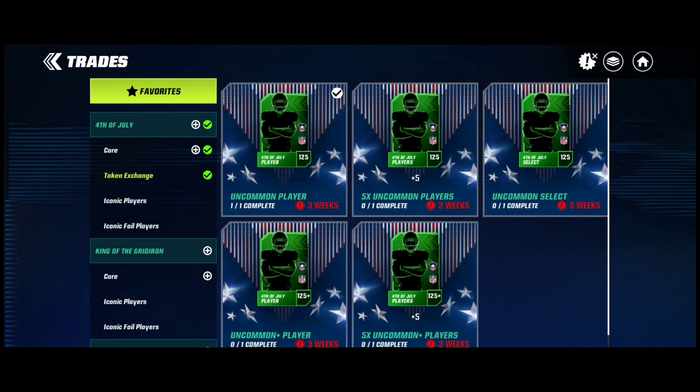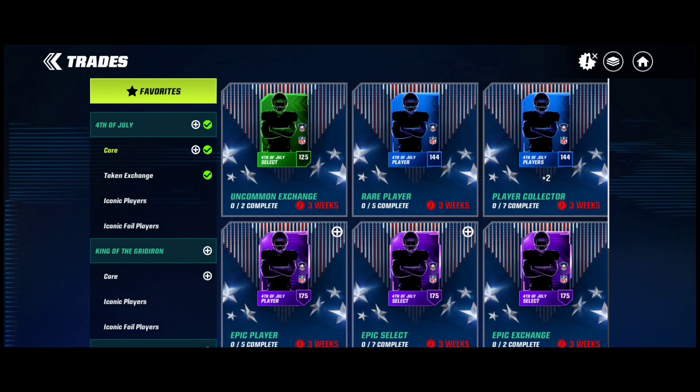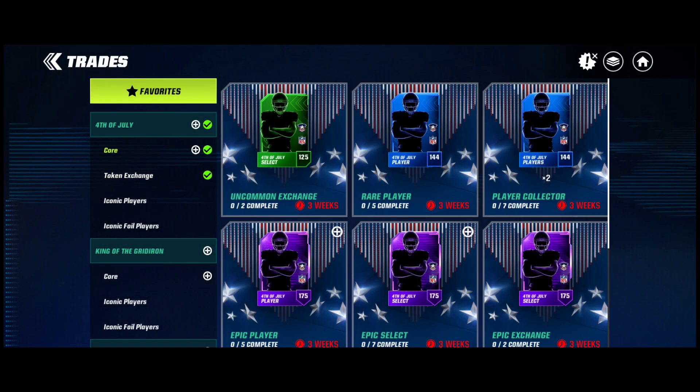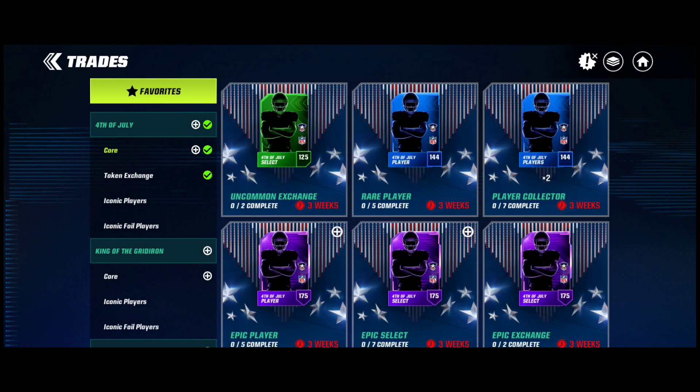With the token exchange, you grind the journey, take your tokens, get your players, then go to core and claim more players. If you get commons, put them into rares, then take your rares and put them into epics. If you get rares or epics out of the token exchange, take your rares and put them into epics, then take your epics and put them into the trade you should be doing instead.